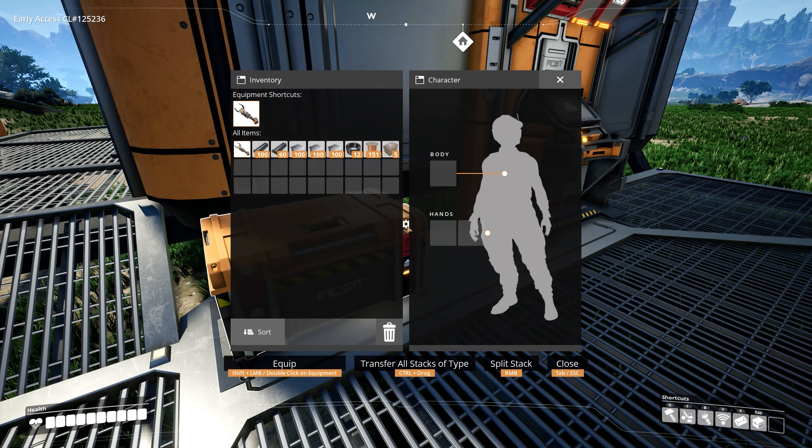One thing to quickly note when you go hard drive hunting: I would highly recommend you bring components to create biomass burners to generate power, because some of the pods will require some form of power to unlock, and the amount can vary — I'd say five or six biomass burners is my recommendation. Definitely bring some beacons too, because should you come across a crash site where you don't have the power to unlock the pod, you can throw down a beacon, note what you need, and easily find it again later when you're prepared.